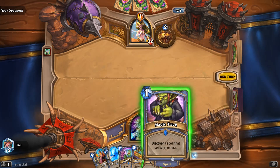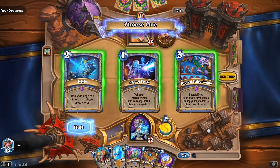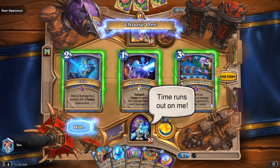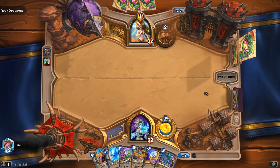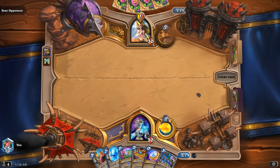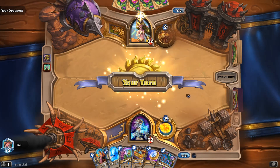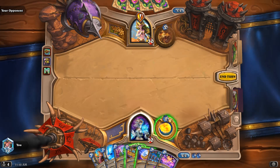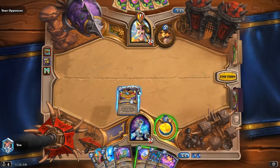Magic Trick — sure, I'll start with that. Rigged Fair Game: if you didn't take damage you draw 3 cards. Do we want to do that? Yeah, let's try the new secret. Grand Finale in hand — alright, here we go, we're going to play Deck of Lunacy. Lunacy!